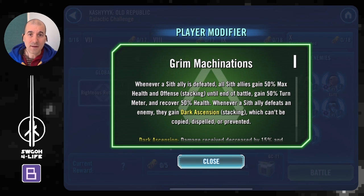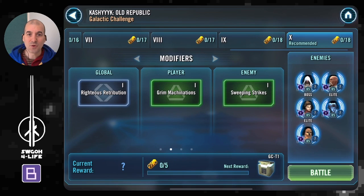This is really the first challenge where the Sith modifier will actually take effect in battle. Previously all the Sith challenges had Sith so dominant you didn't need this modifier, but this one you really need it. You will lose one or two Sith for sure, and whenever that happens the remaining Sith gain extra health, extra offense, some turn meter, and recover health. So this will definitely help as the battle progresses — finally making use of this modifier.